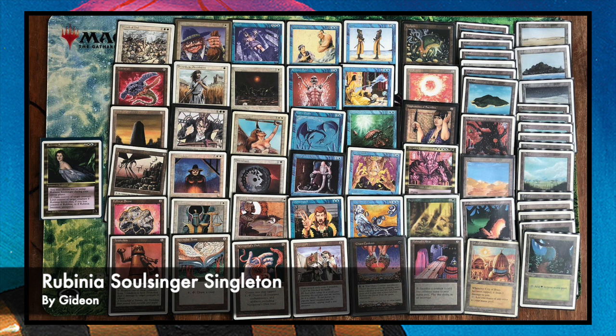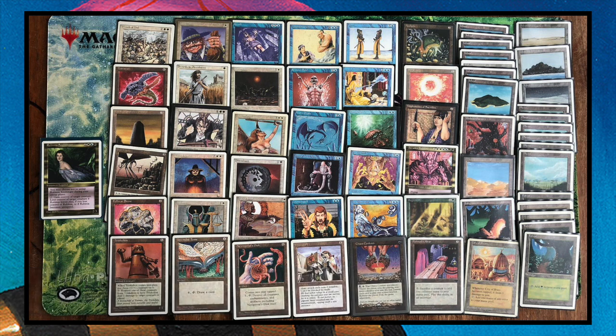Gideon's deck is under command of Rubina Soulsinger, a 2/3 creature from the Legends expansion — one blue, one white, one green, and two generic to cast. The card text reads: you may choose not to untap Rubina during your untap step, and you can tap it to gain control of target creature for as long as you control Rubina, who remains tapped. You can basically use it as a Control Magic. That control theme comes through in the deck itself — Clone, Control Magic, Witch Hunter that can bounce creatures, Preacher that can steal creatures, Spirit Link.